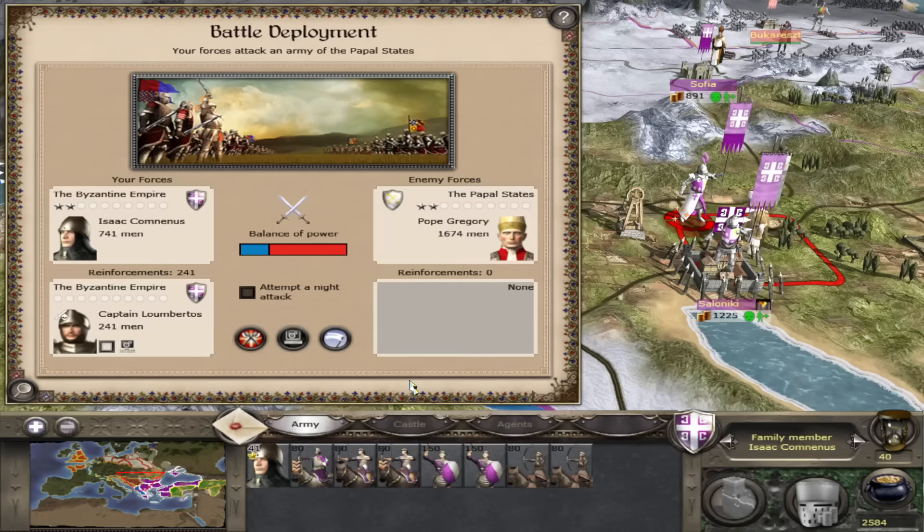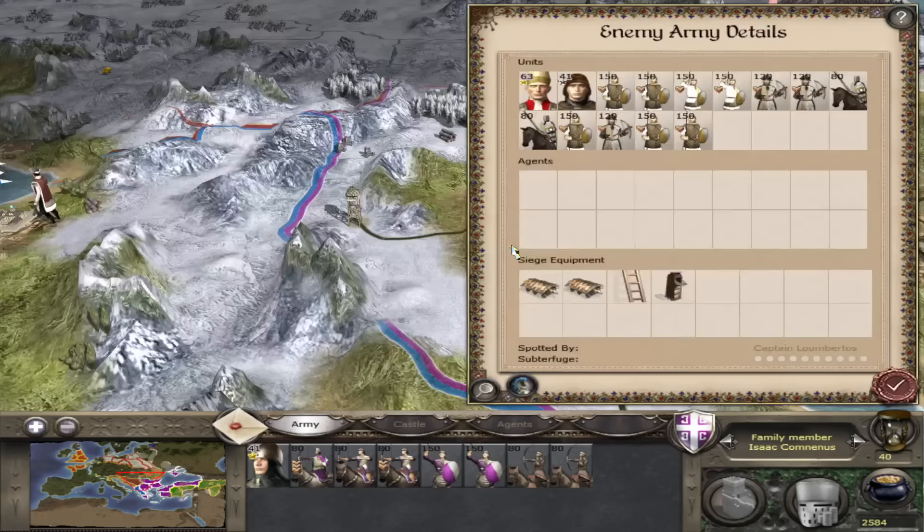John Total War here and today we've got a saving disaster battle playing Medieval 2. We're getting quite a few saving disaster battles for historical Total War games now, which is great. We haven't had any previously in years. We're playing as the Byzantine Empire and we're dealing with the Pope — for some reason the Pope has left Italy to come and attack the Byzantine Empire. We're at Macedonia here at Thessalonica, which has been renamed to Saloniki.